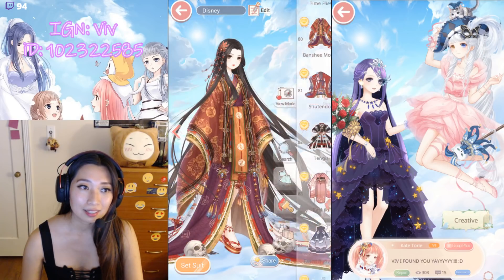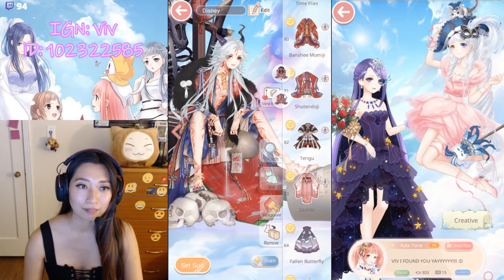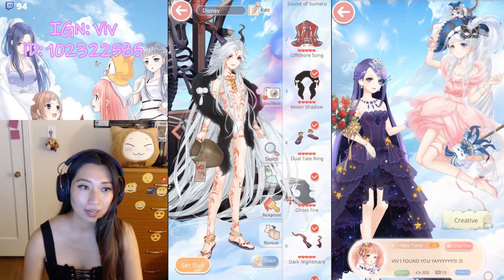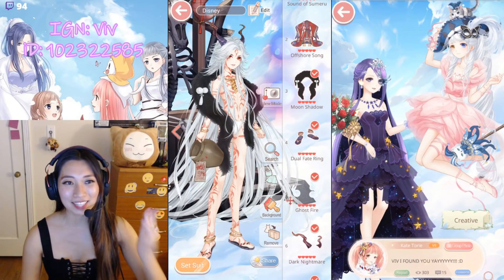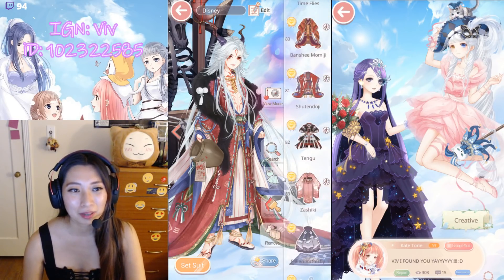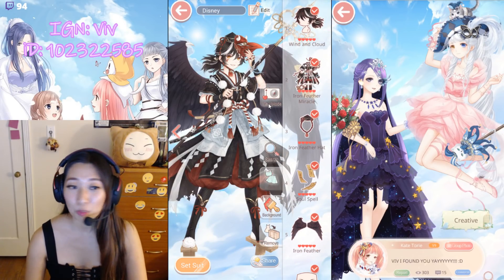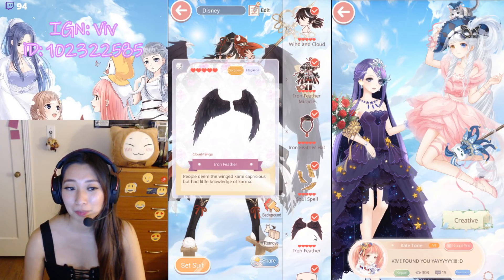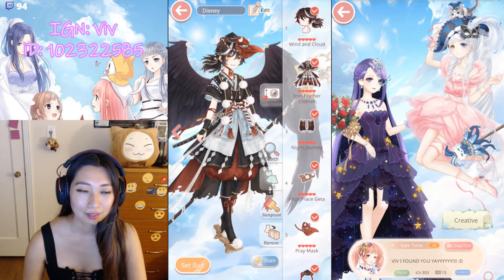And here is the original pose. Shuten Doji — this was from the Gacha. And people asked to see his underwear — here it is. Is he spicy? Up next, Tengu — and this includes the wings. I feel like these wings are a favorite to a lot of people. It's one of my favorites for sure. Original pose.